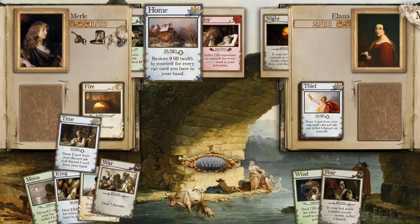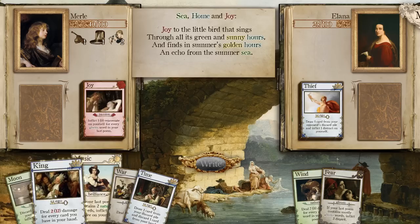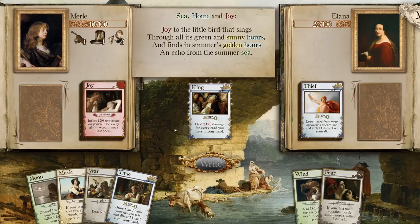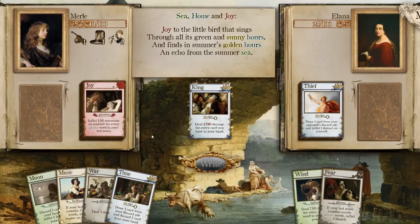Oh, another 20 damage. We're going to have heartbreak which means we won't be able to heal, which sucks. I do think they have heartbreak — destroy their life. 'Joy to the little bird that sings through all its green and sunny hours, and finds in summer's golden hours an echo from the summer sea.' I really do think we keep that for Death. I don't know what to say — this is just not going to be that great for us. King, Moon, and War? I think a poem about the moon, the king, and war is not going to net me two nature words.